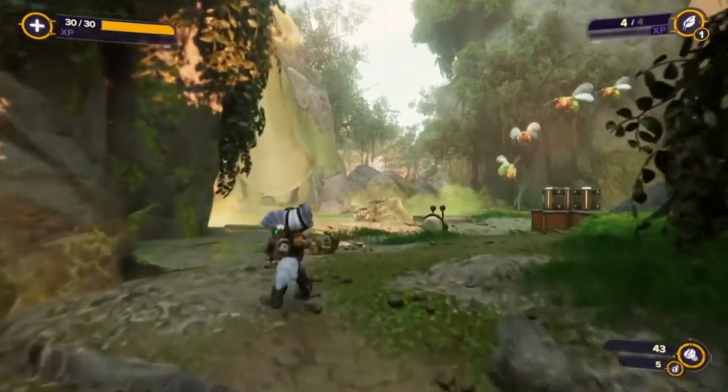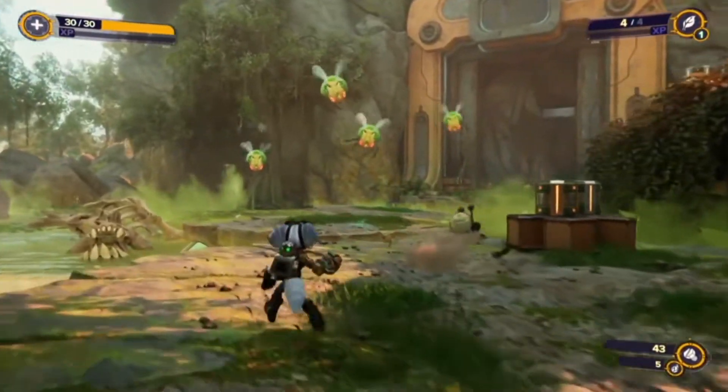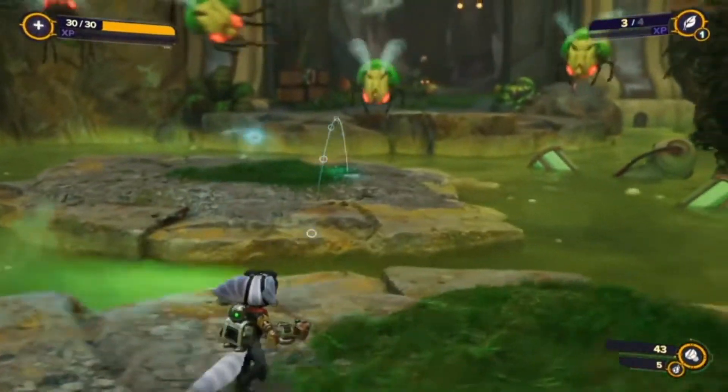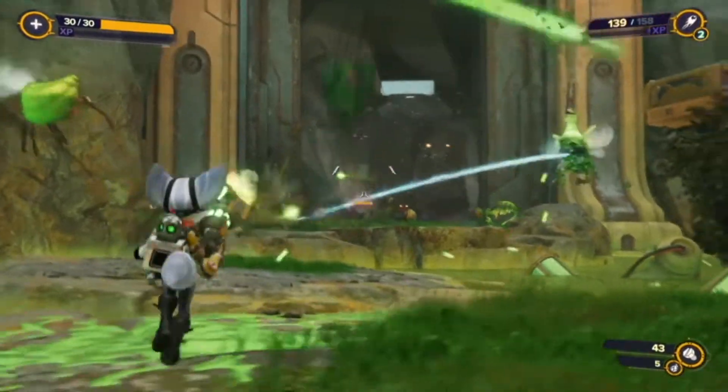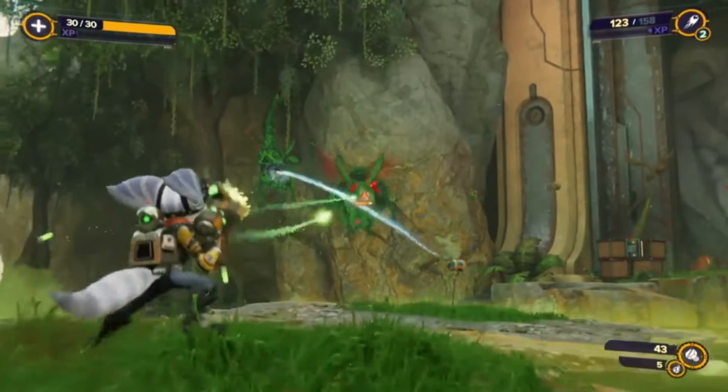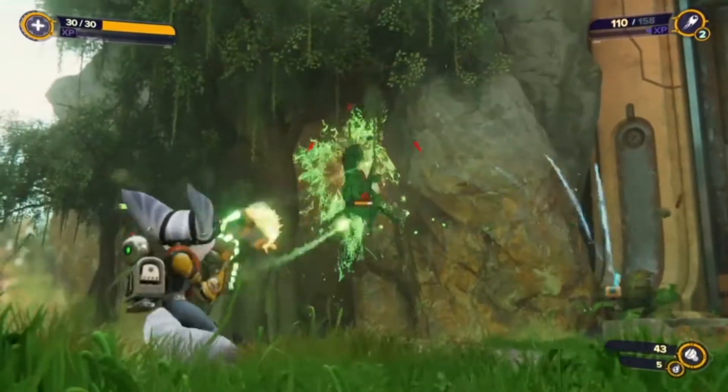Here's another example of how we're using the DualSense. With the Topiary Sprinkler, players will feel resistance in the trigger as they prepare a throw of this garden grenade. Once on the ground and spitting out its rapid growth plant fertilizer, players will also feel when enemies have been topiaried and are ready to be trimmed down.